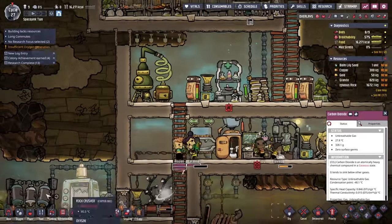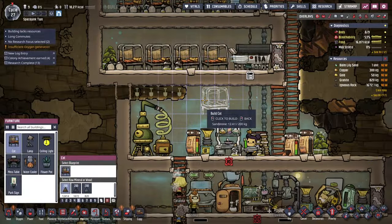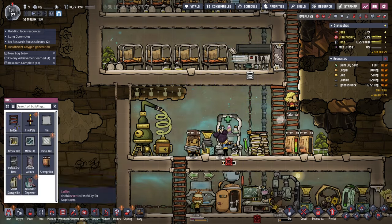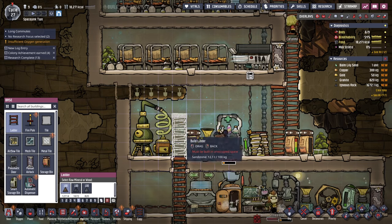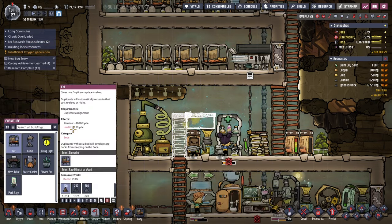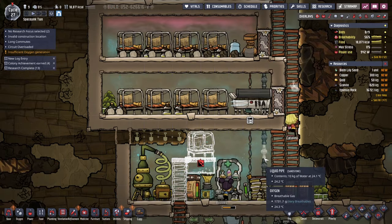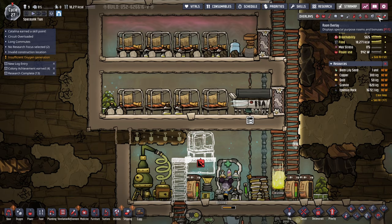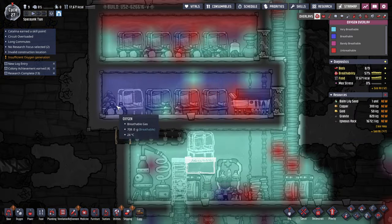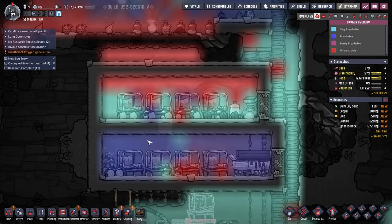We need one more bunk. Maybe I can put that up here — it'll be better than putting it down further below. I want to keep things tight still. So that'll be the newbie's bunk. But air is not great just with the algae terrarium — air's not great up there either. We need more ventilation.